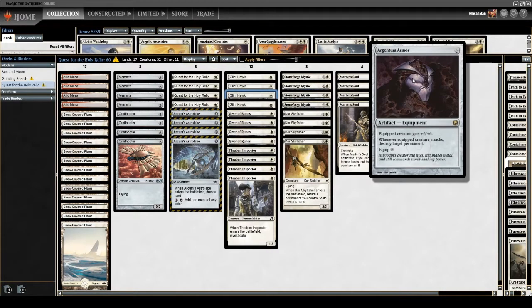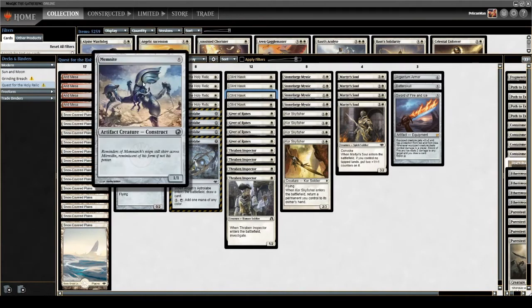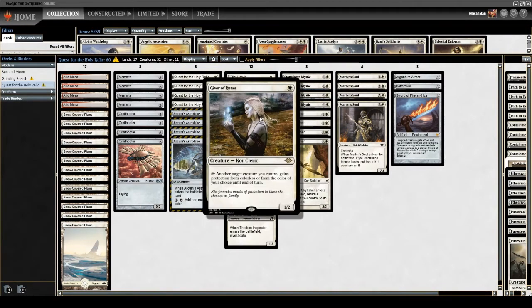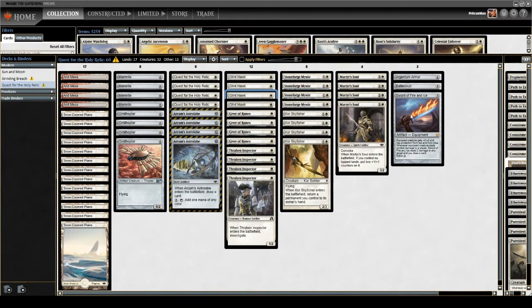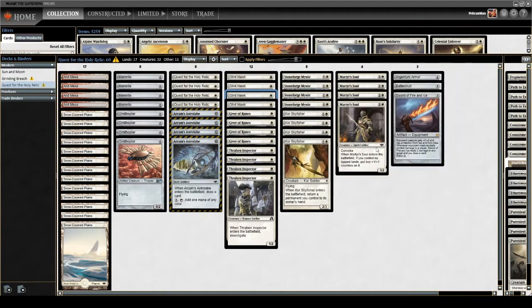Stoneforge is happy to get a Sword of Fire and Ice, though not so happy to get our Argentum Armor. Glint Hawk, Ornithopter, and Memnite all do a great job of helping us get quests off. Skyfisher supports that as well. To round out the creature base, we've got Giver of Runes — great at protecting creatures. I used to run different swords like Sword of Light and Shadow in the main to protect from Path and Push, but now Giver of Runes does that job.